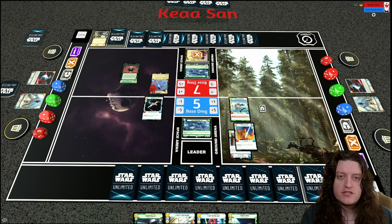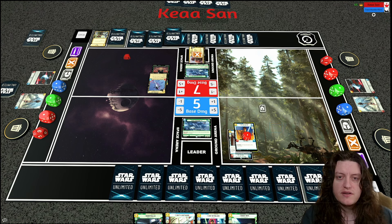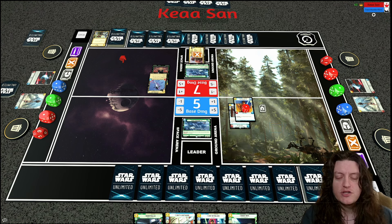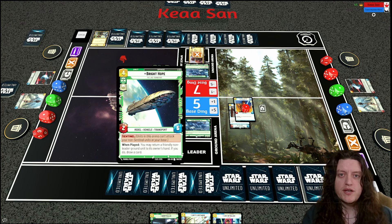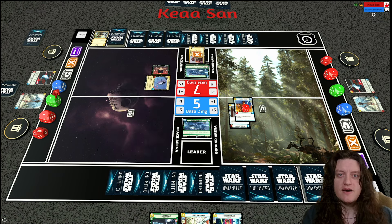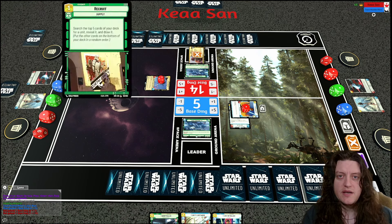My opponent plays an Overwhelming Barrage — pretty solid for them. It ends up being six total damage, taking out two units with one left over hitting Luke. So Luke Skywalker Jedi Knight can't actually defeat Fett's Fire Spray due to the temporary HP. Instead I bring out Bright Hope, which has Sentinel, to absorb the attack and prevent my base from taking seven damage.